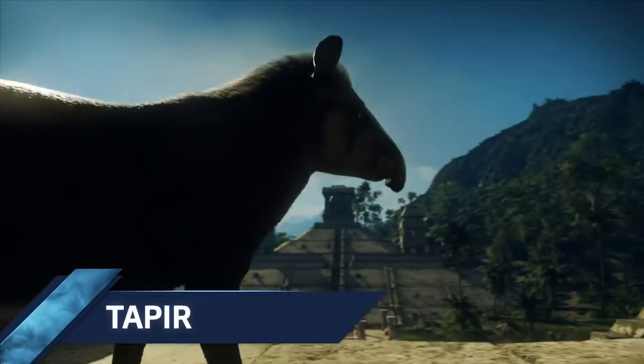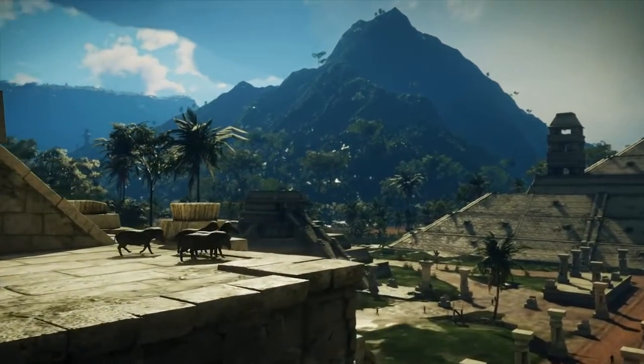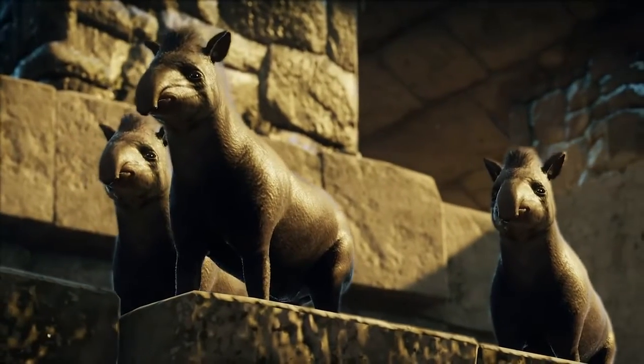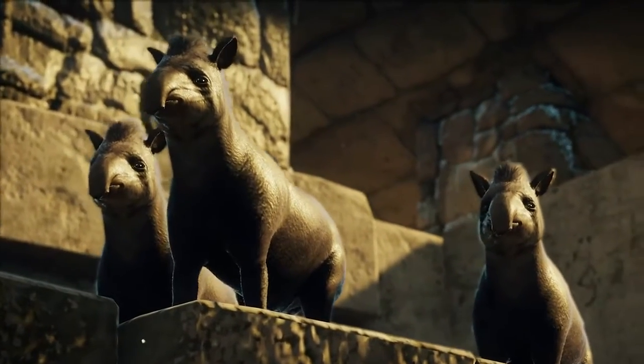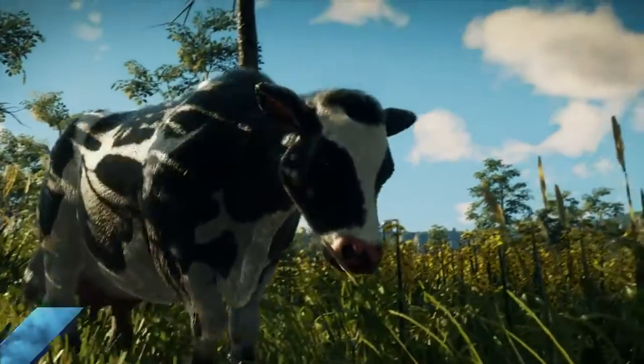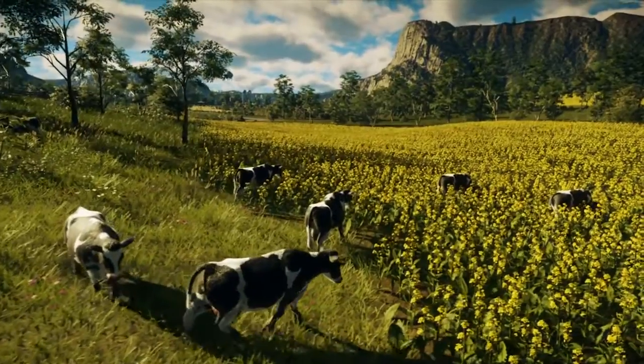The tapir — my personal favourite new addition to the world of Just Cause — looks like a combination of a mini elephant mixed with a pig. You'll find these cute little mammals living in the rainforest. The humble cow makes its home in the stretches of farmland within the grasslands biome. You won't find these cows in the wild.